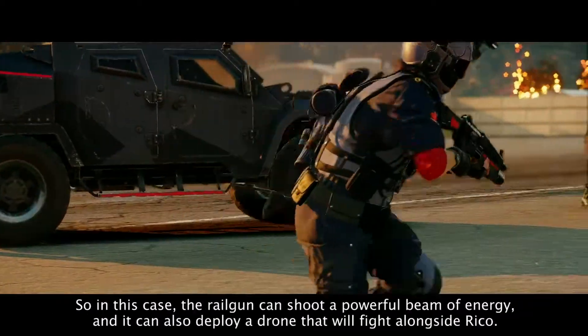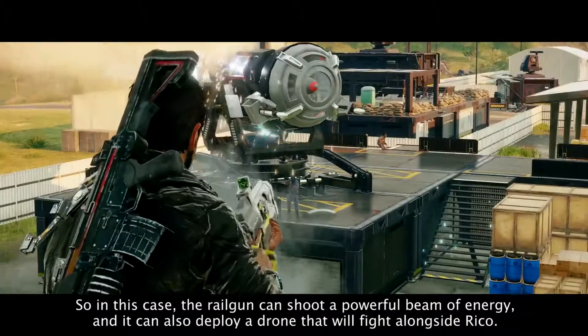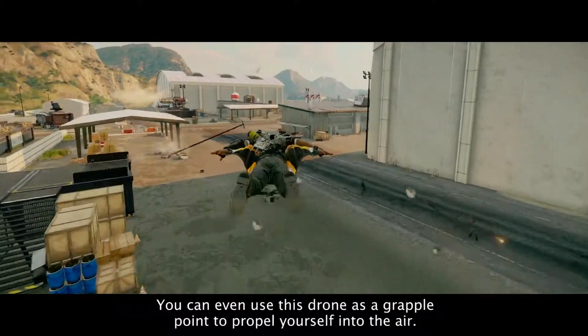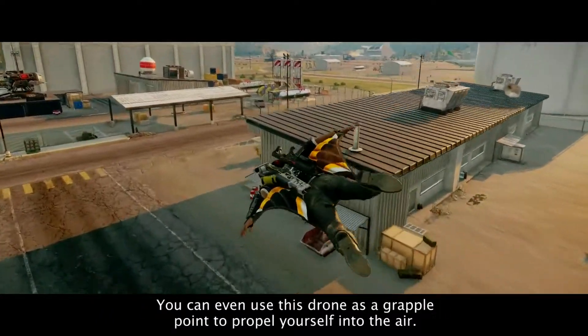So in this case, the railgun can shoot a powerful beam of energy, and it can also deploy a drone that will fight alongside Rico. You can even use this drone as a grapple point to propel yourself into the air.